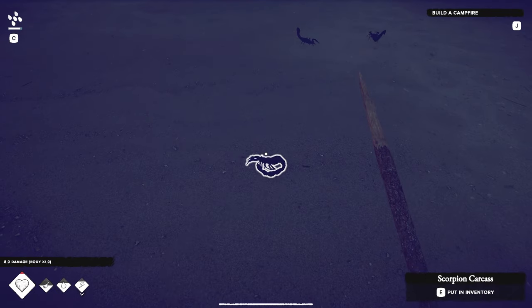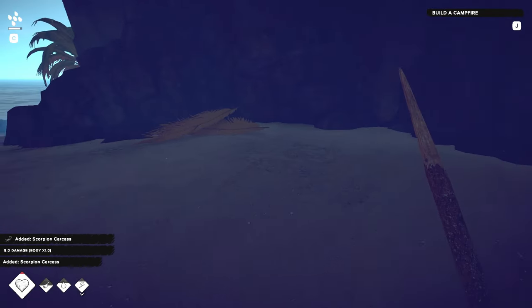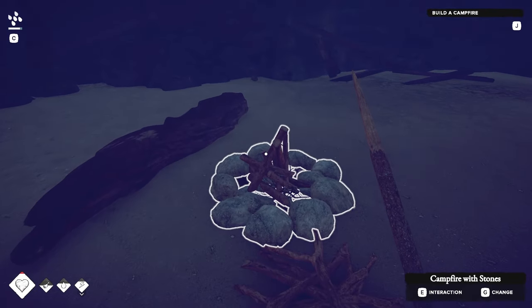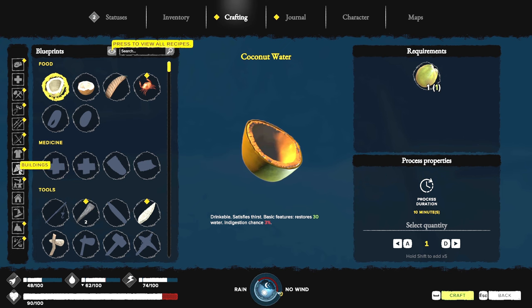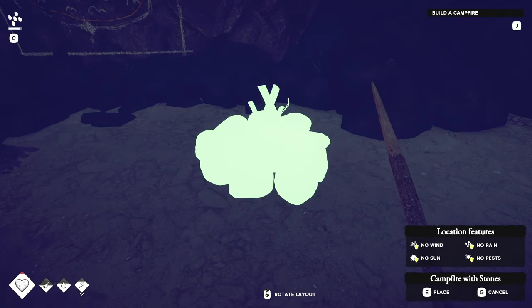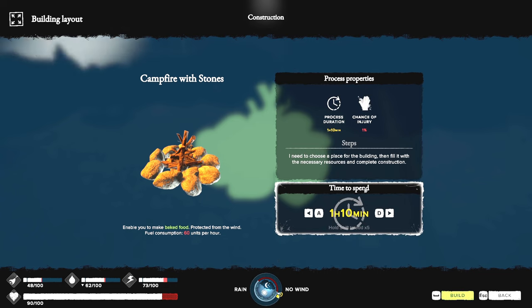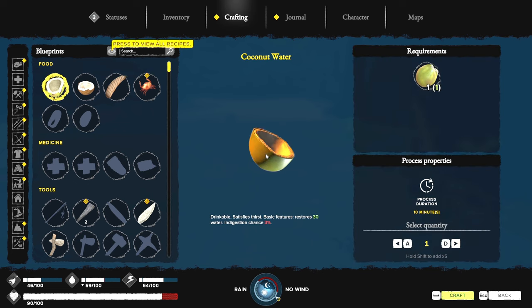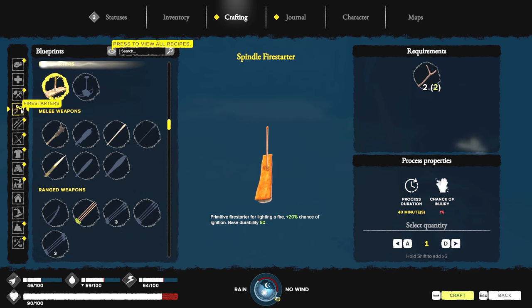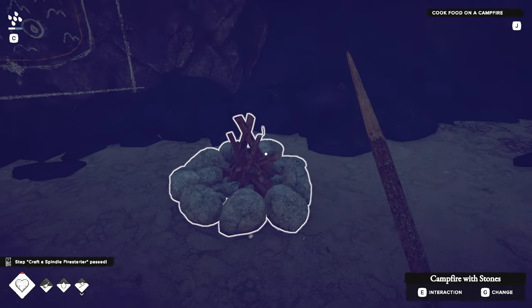You just pick the scorpions up! They'll respawn too, so just because you killed them doesn't mean you're safe. There's a campfire in here — it wants me to build a campfire, okay, I'll build another one just to keep the quest going. One percent chance of injury — it's dark in here. I need to choose a place for the building. Got it! Craft a spindle fire starter — fire starters right here, we'll do the spindle. Cook food on campfire.